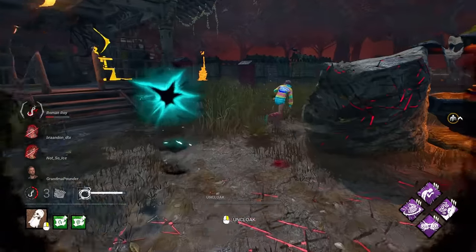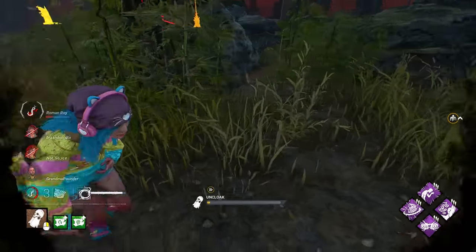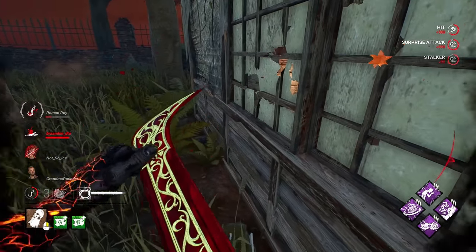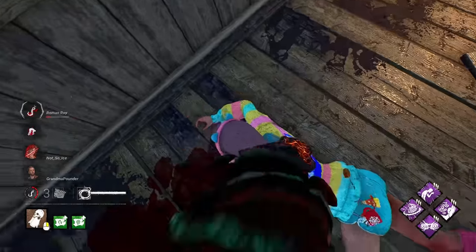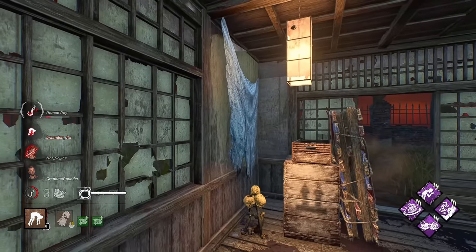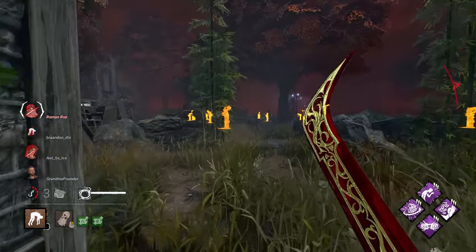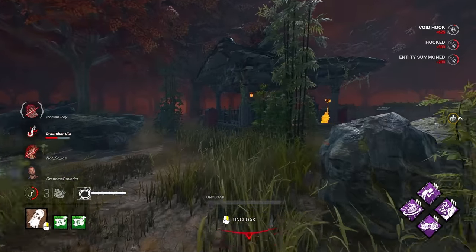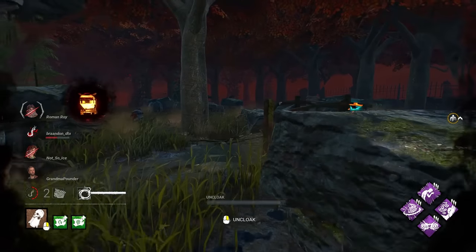We can't let her have the save. That's an extra speed bump right there from Swift Hunt — it allows us to come out just enough where we can get that really omega lunge. We're going to try and take her back to the same hook we had Ripley on. Now, did these guys stay under the hook? No, okay, but we are over here — oh, and it's Ripley.